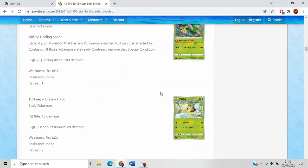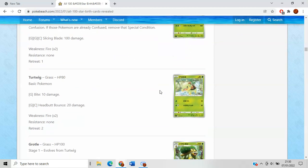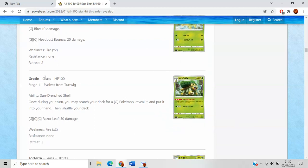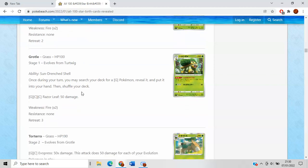Then we have Turtwig, who has 80 HP, just narrowly getting into level ball distance, and quite nice actually having 80 HP — it's pretty tanky. Grotle, on the other end of the spectrum, is just out of level ball reach, but does have the ability Sun Drenched Shell, which says once during your turn, you may search your deck for a grass Pokemon, reveal it and put it into your hand.